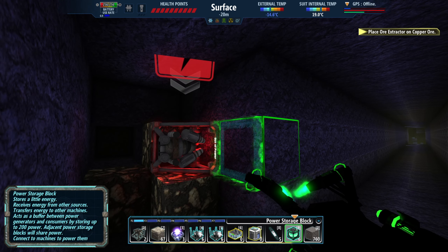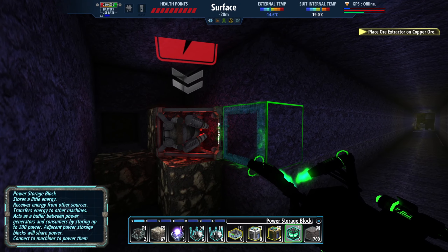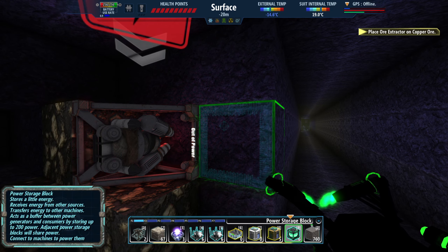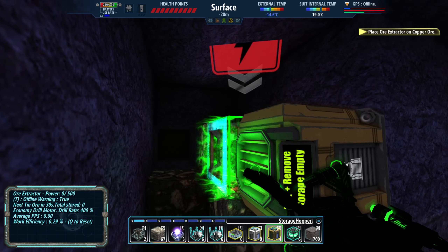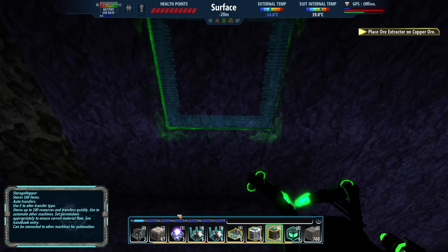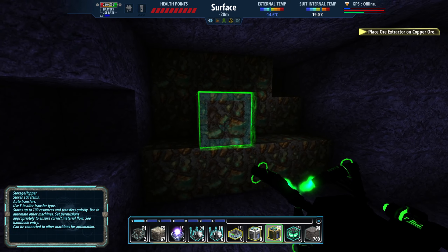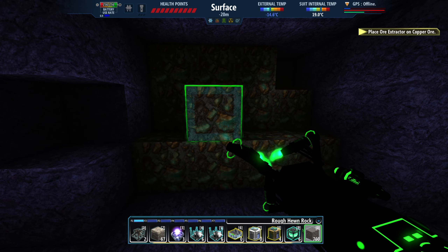The new ore extractor will require connection to the base using a hopper and conveyors. If you lack resources you can carry items by hand. Power is going to be the challenge — but let's do it the way the tutorial wants. Going into inventory to grab a hopper — there are two kinds: a logistics hopper and a storage hopper. I'll put down the hopper next to the tin extractor. The copper was found down here. There's also some coal nearby that might come in handy — we can use coal to generate power. Ore extractor placed on the copper deposit.